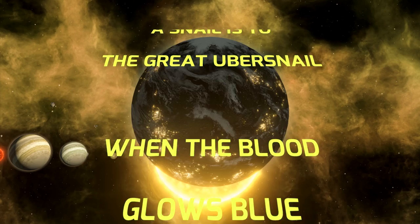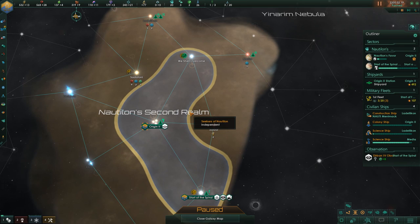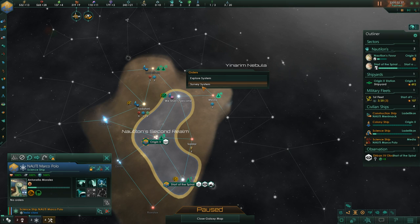The color of blood — the shades of blue show how close a snail is to the great Uber Snail. When the blood glows blue, the ruler is true. From the Nautilon Coronation Council Handbook. Welcome back to Nautilon's Second Realm — the Seekers of Nautilon are looking for their snail god Nautilon, and we're trying to discover more and more of space.